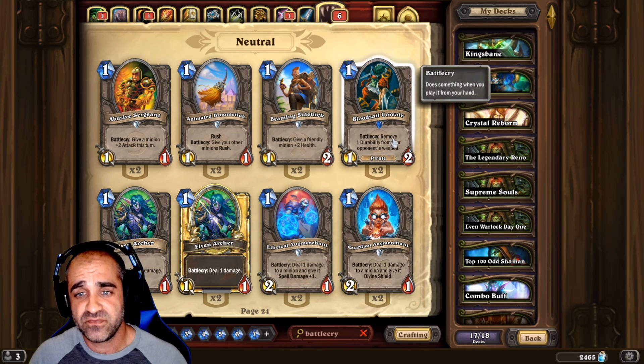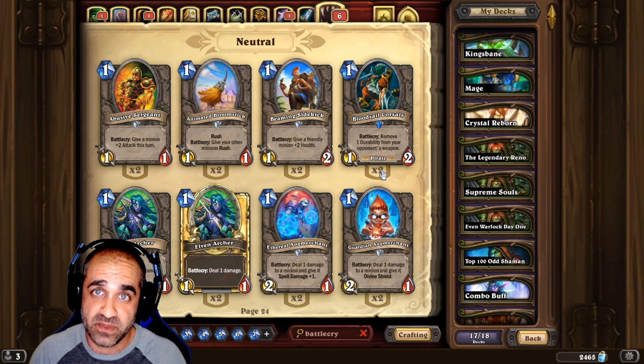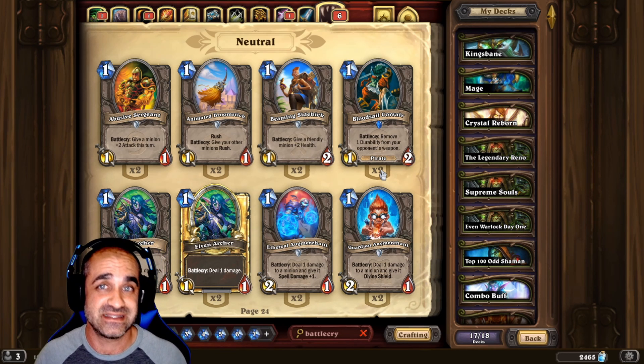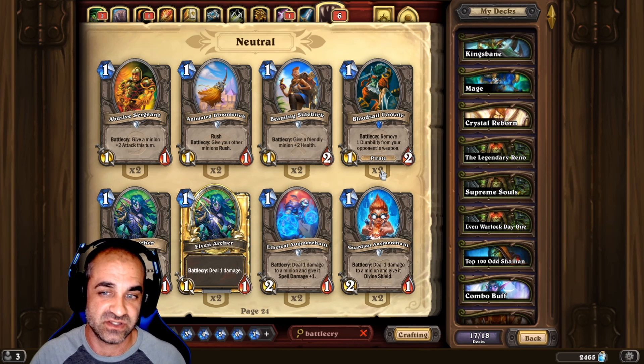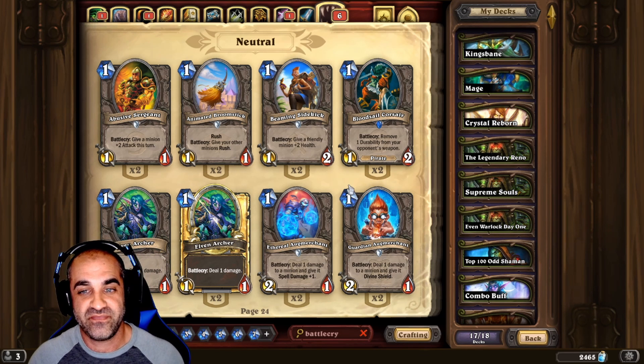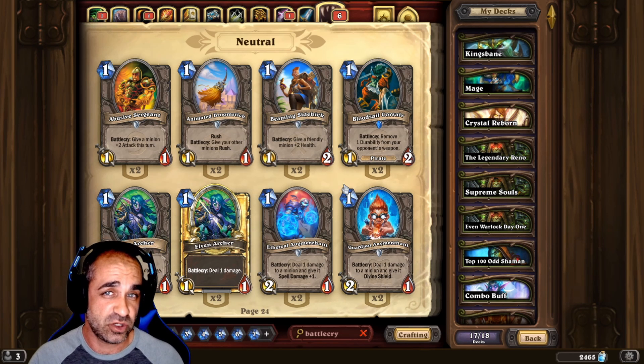For instance, this guy right here — remove one durability from your opponent's weapon. That's gonna take one durability from the weapon when it hits the board, when it is played, because that is its Battlecry. When it enters the battle, it's crying to do this. That pretty much sums up Battlecry — super simple mechanic.